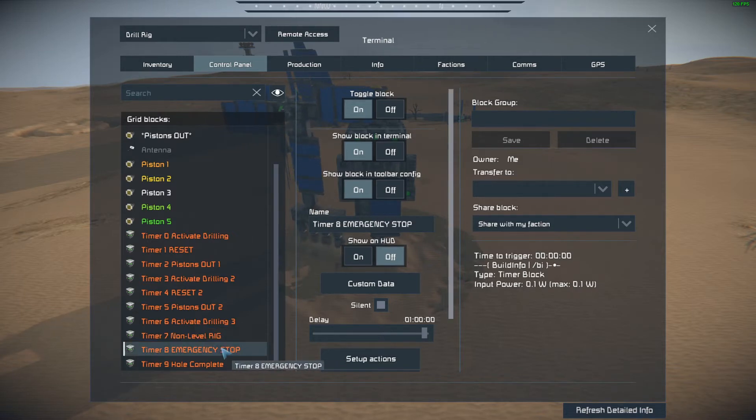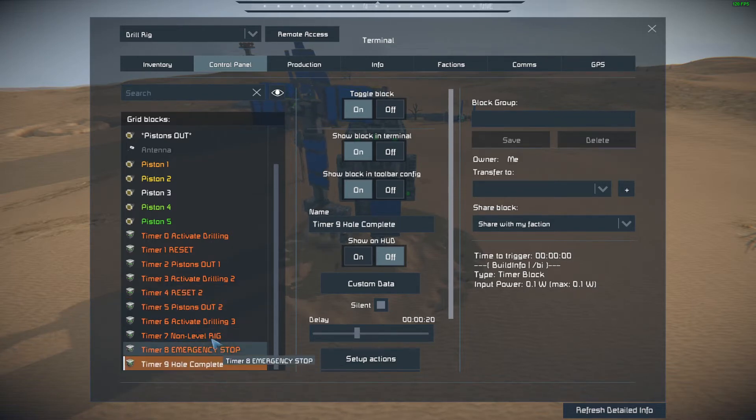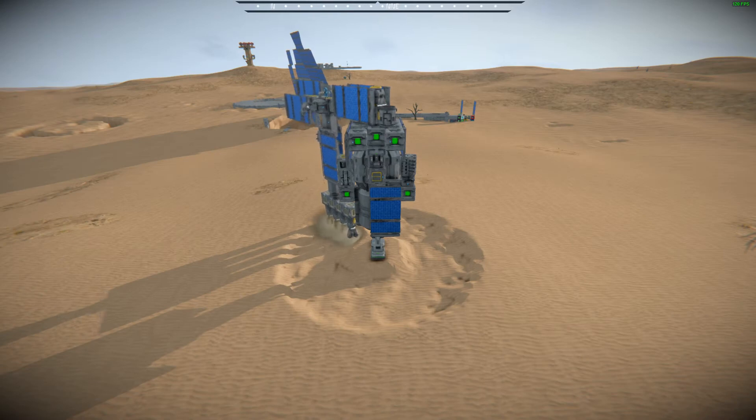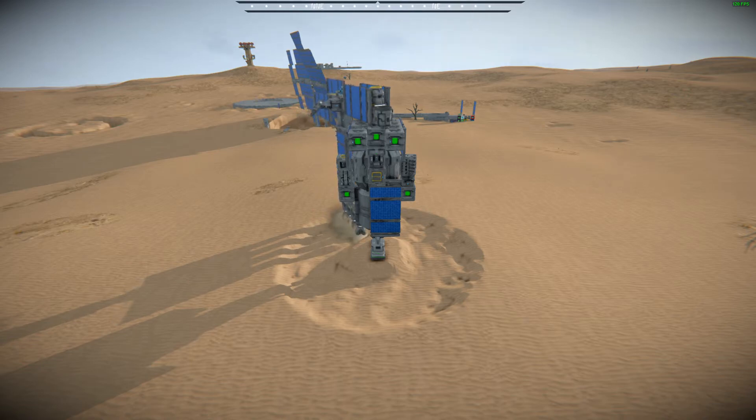The emergency stop is exactly the same as the reset, just with a different name. The hole complete is the same as pistons out but brings them both in, so the whole thing is effectively ready to start all over again. That's just about it — there's not really much to it, it's pretty simple.